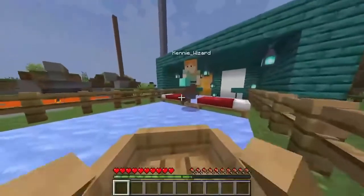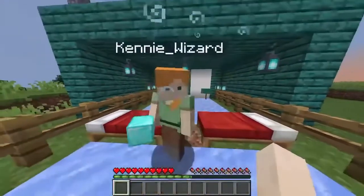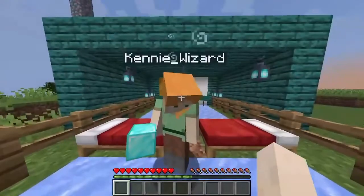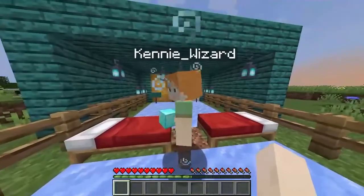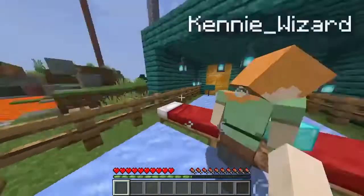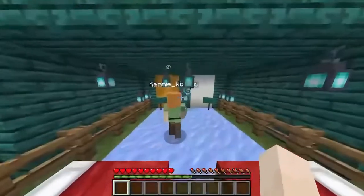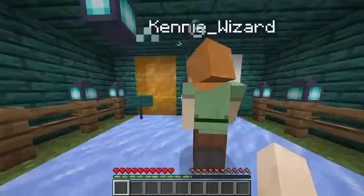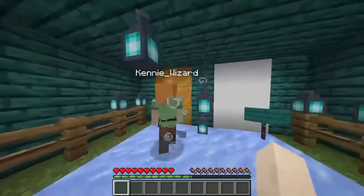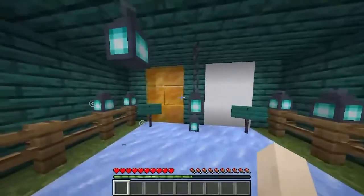Welcome to my game show! If you win this game you get two diamond blocks, but if you lose you might fall into something orange. You have to guess which one you cannot walk through. Door A is a honey block, door B is snow blocks. Guess which one you can't go through.